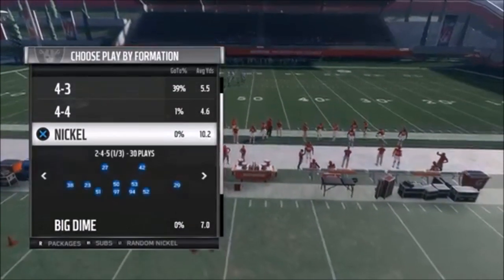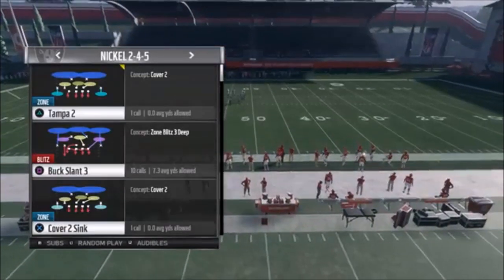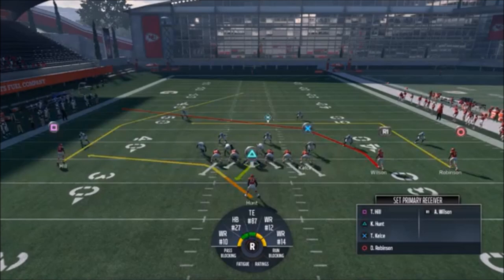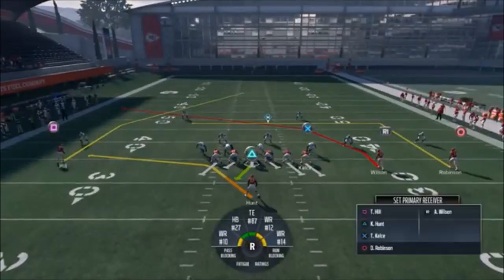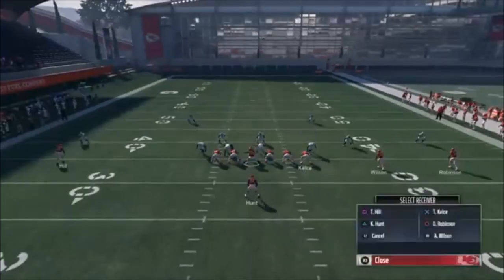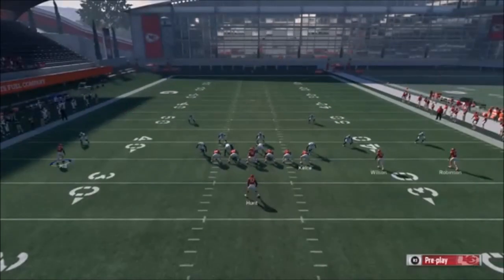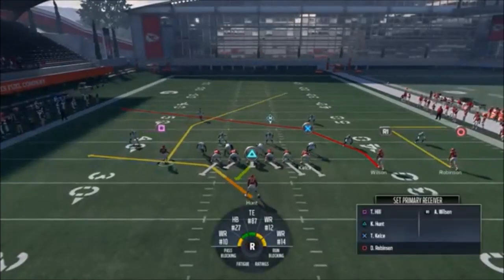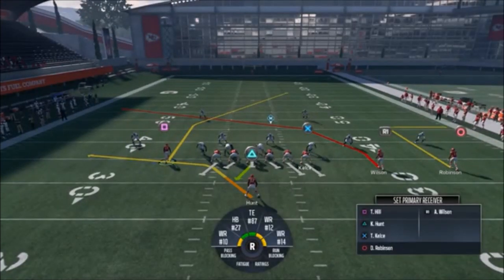Let's start off with Nickel Tampa Two. You're going to need space for this — I'm backed up pretty far. For Cover Two, the only real adjustment you need to make is to put Robinson on an out route and then smart route him. That's the only audible you need as far as the routes. Other than that, motion Tyreek Hill over — I use that motion in a lot of the run plays, so your opponent won't know what this play is based off that motion alone.